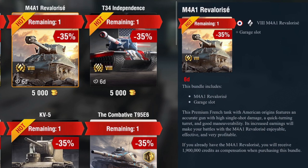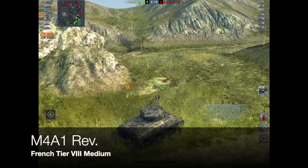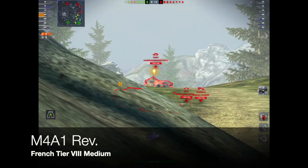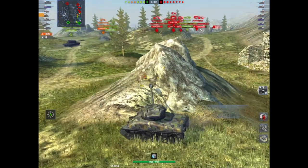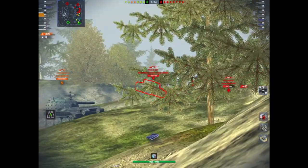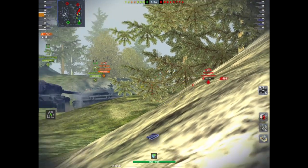Next we've got the M4A1 Revalorisé, the French tier 8 medium, going for 5,000 gold. It only comes with the tank and a garage slot. Quite a few people don't like this tank, but I think it's fantastic. It hasn't got the best HP, the best view range, or the best pen — mediocre again — but the DPM on this thing is the second best in its tier for its class, and its damage is one of the best.